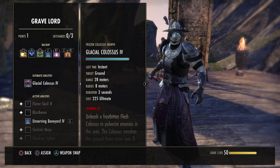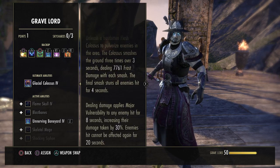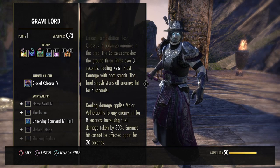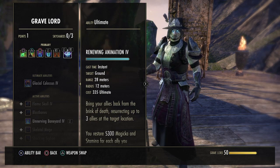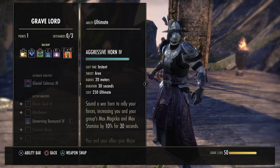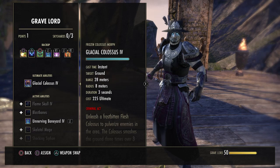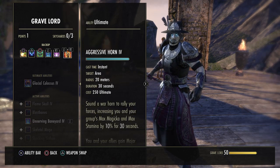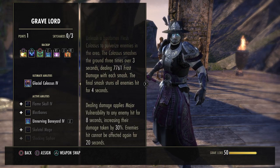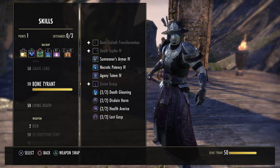The Glacial Colossus does frost damage, but more importantly applies major vulnerability to the target, increasing its damage taken by 30%. Necromancers are the only ones who can apply major vulnerability. So if your group is fine on warhorns and you don't have any other necro in the group, I would suggest using this to get major vulnerability on the boss as often as you can. I'd probably put it instead of the warhorn. If your job is to pump out as many colossuses as possible you might also consider Necrotic Potency, which consumes corpses and gives you ultimate back for every corpse — really helps with ultimate generation.